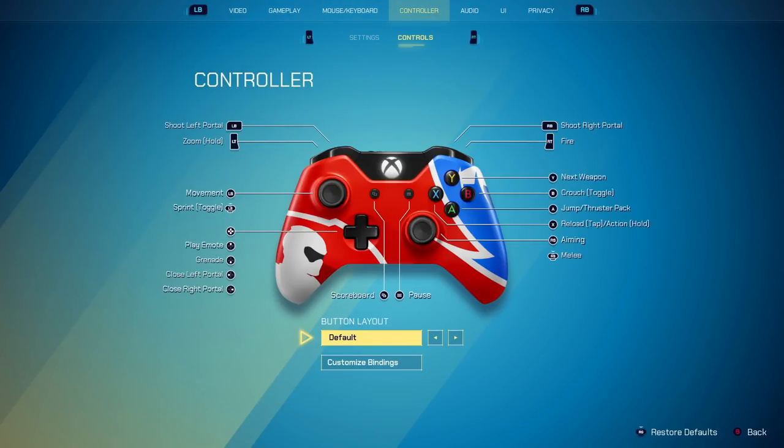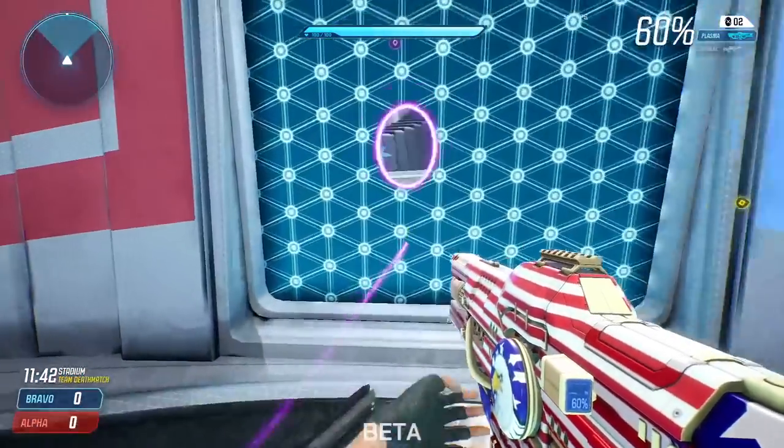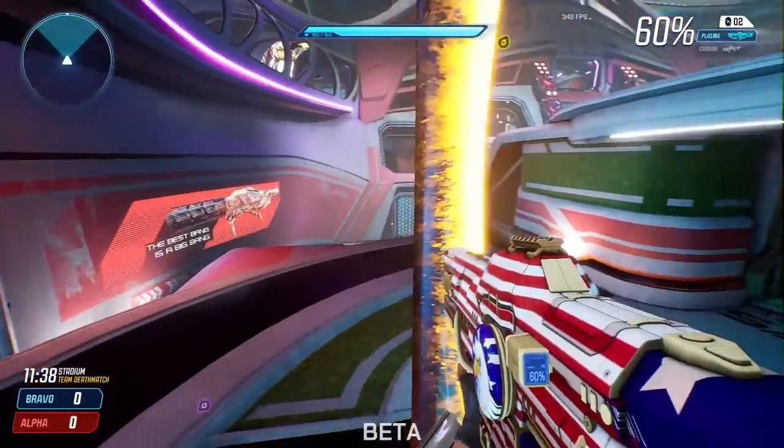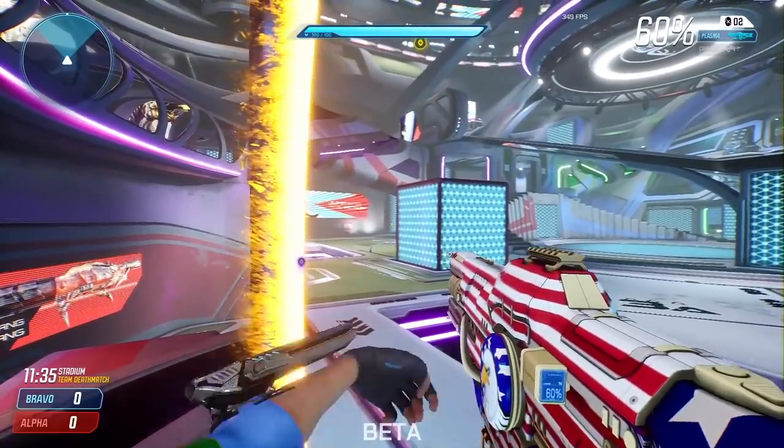This is all personal preference and what you're used to. You could also change it to something like bumper jumper. But I think the right bumper and left bumper are the best binds for portaling, especially on controller, because if you do anything else it's just going to be more difficult — unless you do paddles.